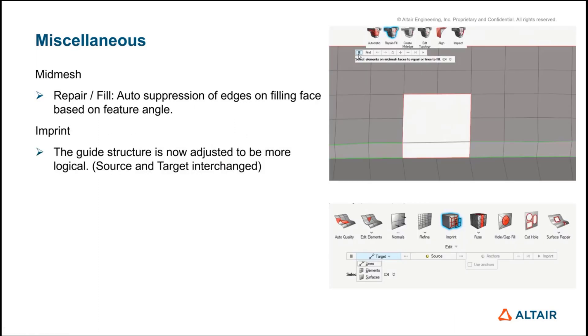For repair fill, the filling face is now based on the feature angle. This is a nice example where the construction of that fill face is based on the feature angle defined within the hamburger menu, so you can get a more appropriate result in a more direct manner. The imprint tool has also been restructured slightly — source and target have been swapped, with target first and source later.